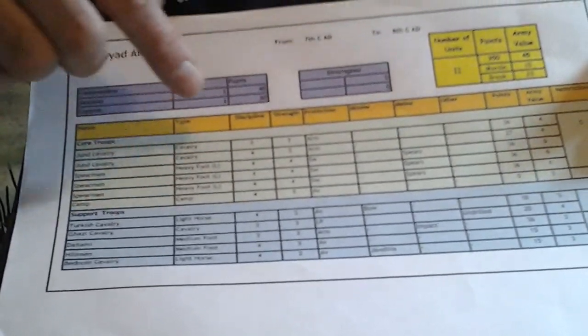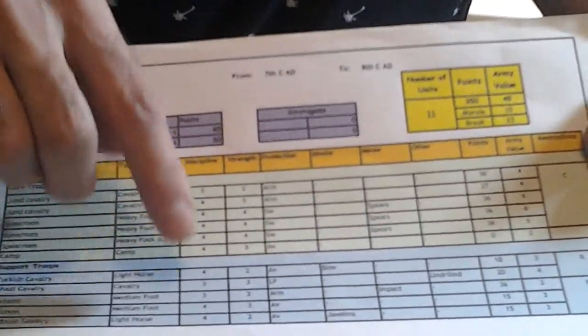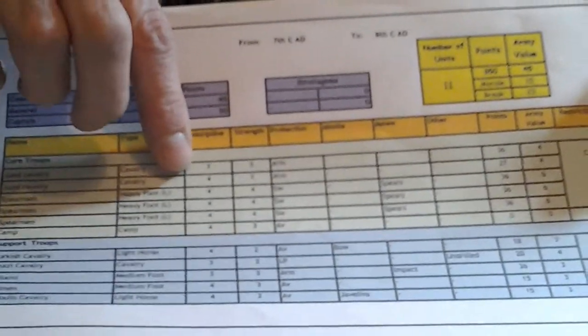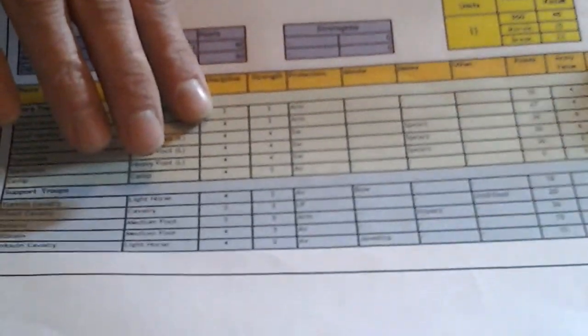We've got our characteristics: troop type — for example cavalry or heavy foot — and our discipline rating. The discipline rating determines how well the troops operate, and the lower the discipline rating the better. The discipline rating can be three, four, or five: three is the best, your elite troops; four is average; and five is the poorer quality troops.